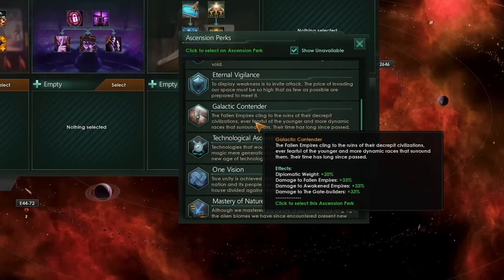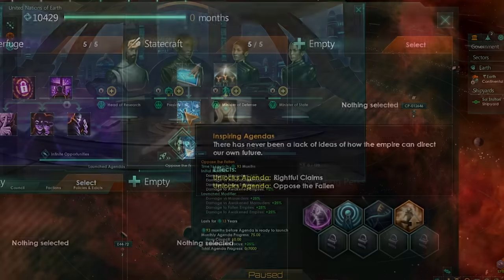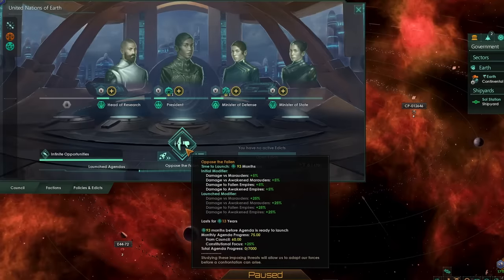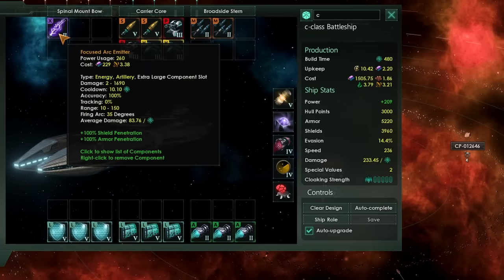In order to fight the Fallen Empire slightly sooner, you could take the Galactic Contender Ascension perk, which grants you 33% additional damage to Fallen Empires. On top of that, it is definitely worthwhile to complete the Oppose the Fallen agenda, unlocked in the statecraft tradition, which grants a further 25% additional damage to Fallen Empire fleets. With all of those bonuses, the total number of battleships needed reduces by around 10 to 20%, reducing your overall alloy expenditure to about 50,000 alloys. You must always have bypass weaponry if you want to take on the Fallen Empire — that is the cornerstone of fighting Fallen Empires effectively.